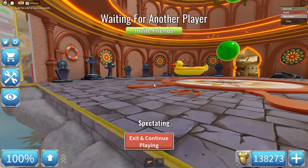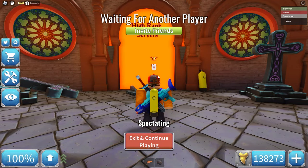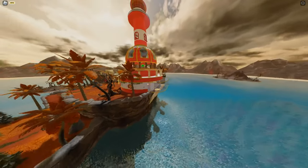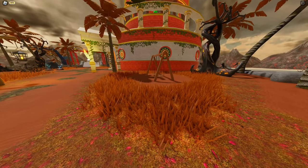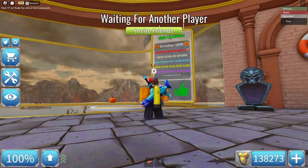Skeletons everywhere, and the bubbles are green. The portal is now orange. This lobby is so cool. I want to see it from the outside. Wow, this is beautiful — orange trees and everything. Even the grass is orange. There's also lightning. Let's check out the shop.